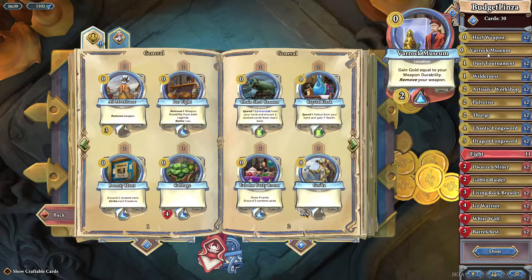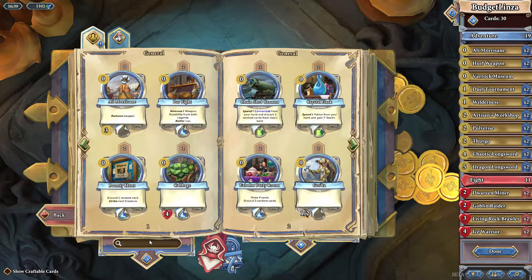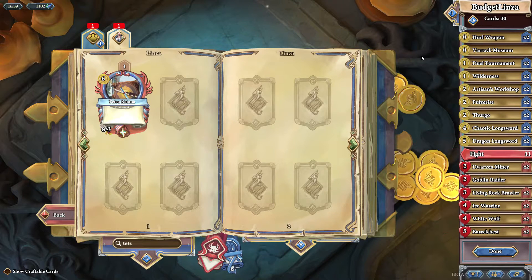In this deck you can get gold through Dwarven Miner, which reduces equipment cost — not really gaining gold so much as reducing cost — and through Ali Morissane. Alternatively, with a high-durability weapon like Ice Warrior you can use Varrock Museum: gain gold equal to weapon durability and remove it, so a 1-4 gives you four gold plus the base two from Varrock Museum. If you don't have Chaotic Longsword you can always use the Saradomin Sword from the basic deck. As you get rarer cards, the Tetsu Katana — a Diamond card, six-cost eight-three equipment — fits very easily into this deck. My deck has seven weapons and eighteen gold gain, and it took tweaking to get right.